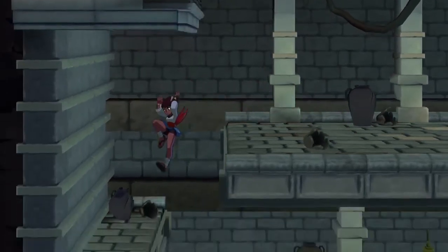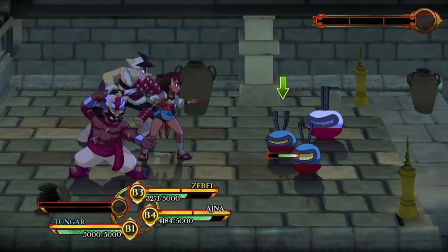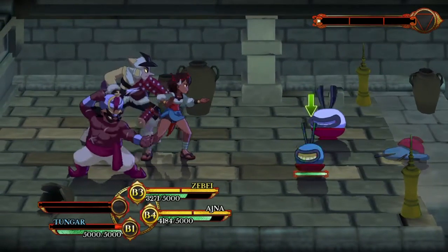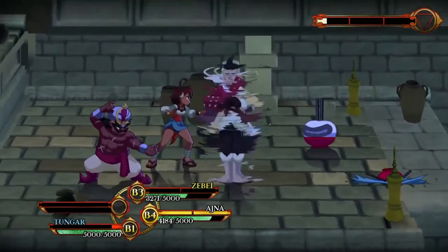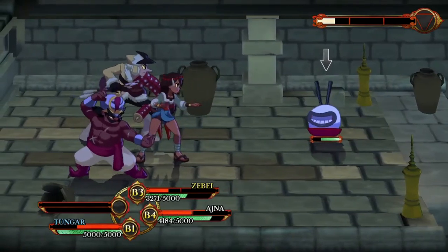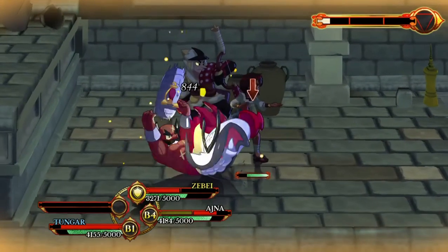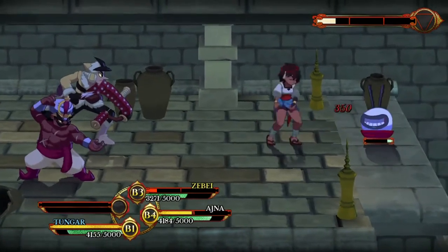Cool, we got another character! He looks interesting — very nice. I'm liking the turban whip. I'd like to know if the different moves had different power.